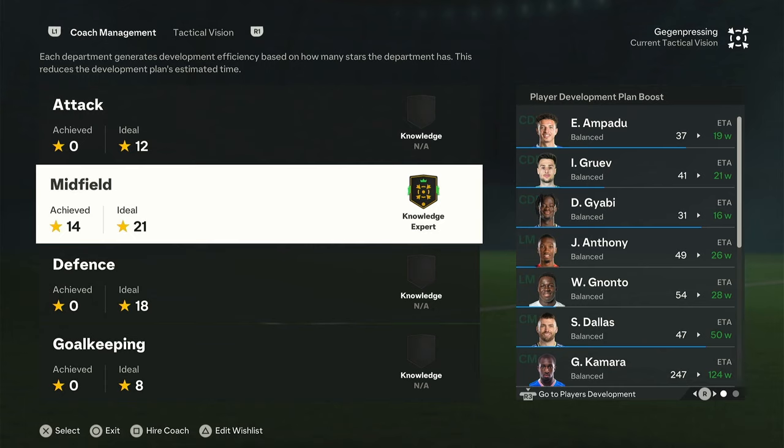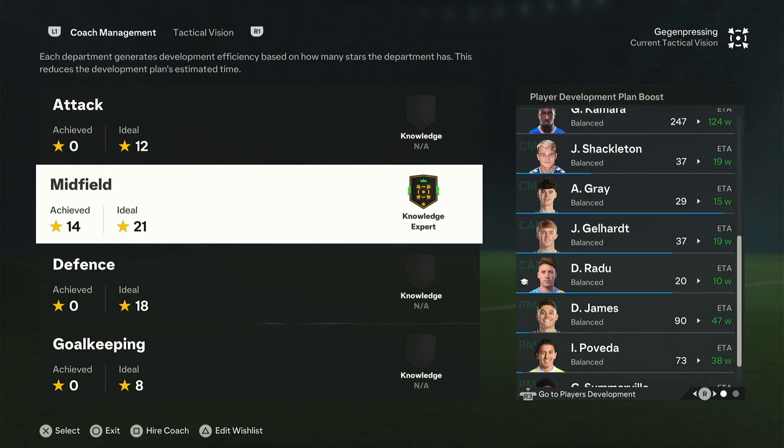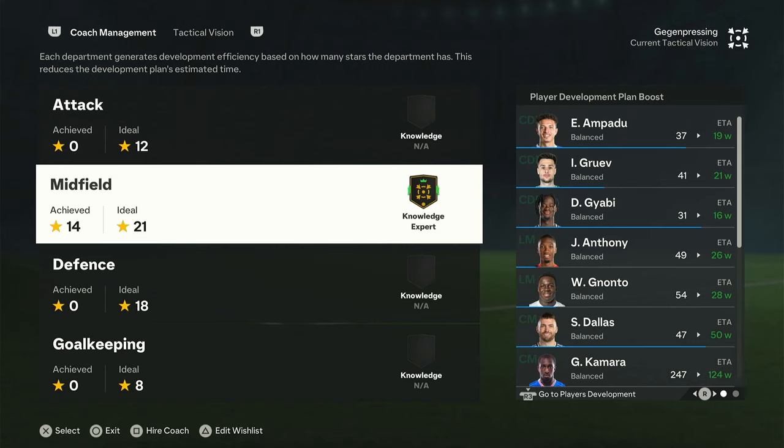I think this system is a lot better than before, where if you had sharpness you got these boosts — now you're going to need the coaches to give them. Down the left-hand side it shows you the knowledge level and what impact they will have, and it's really clean how it breaks it all down. The more coaches you have that meet the ideal, the better your player development plans are going to work. If you're planning to use development plans this year, you really need to nail down the coaches. The 21-star midfield requirement is largely due to having 14 midfielders — player count, as well as quality, drives how many stars are needed.